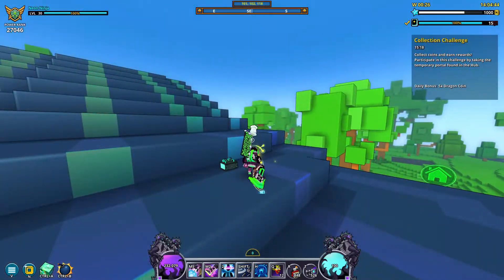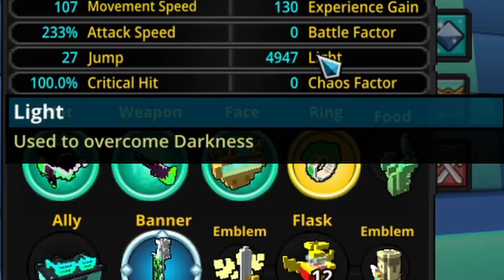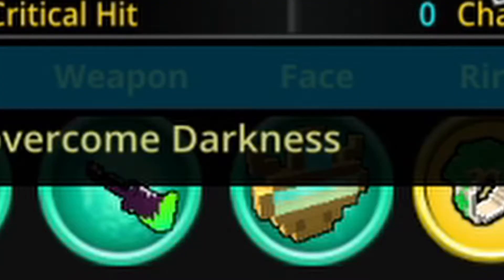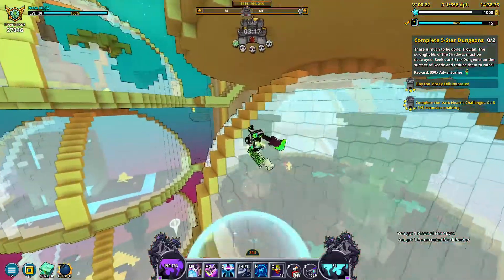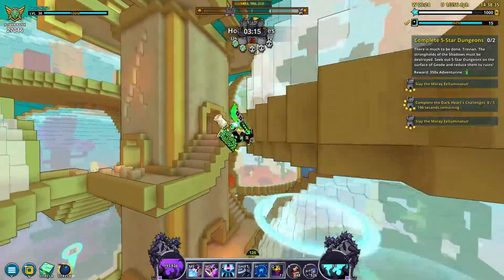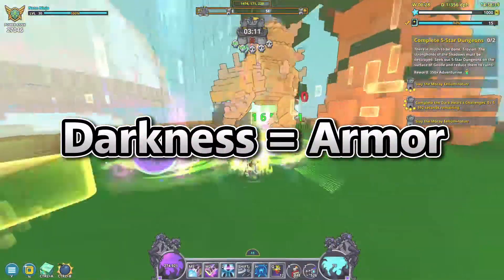First things first, the light stat in Trove has a very helpful description in game that needs almost no explanation: 'Use to overcome darkness.' Yeah, thanks devs, real helpful. Anyways, enemies in the geode topside worlds have a darkness stat, which in simpler — or actually helpful — terms, is basically just an armor or resistance stat.